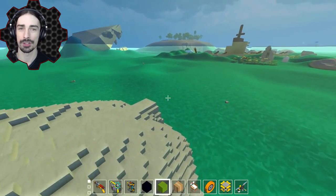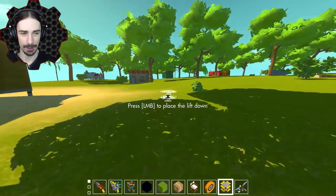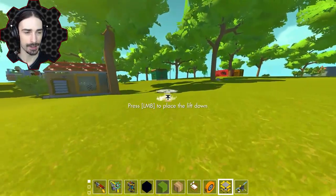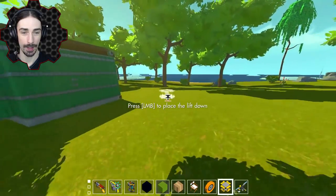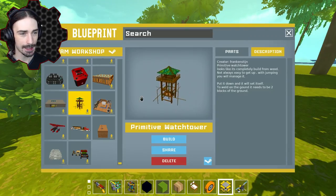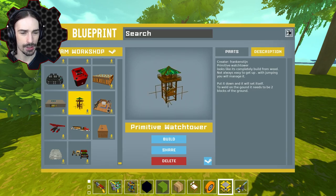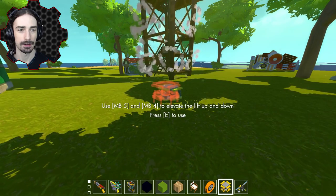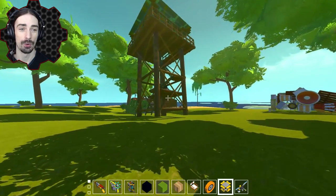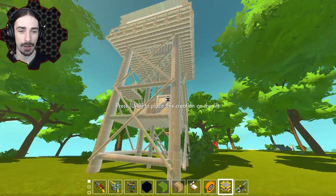Let's go ahead and close the door and check out some other creations. We are back on our primitive survivalist island with all of our little shacks and stuff, because we have a creation that is going to fit really, really well here. This is by Frankenstein — it's a primitive watchtower. Needs to be two blocks off the ground to weld it. Oh, that is cool! This is even better than I thought it was going to be. It looks awesome.